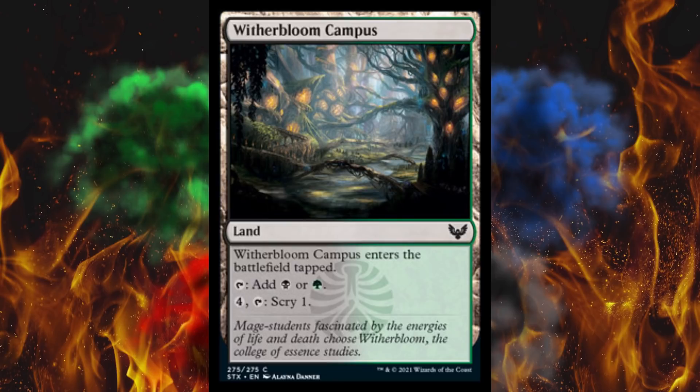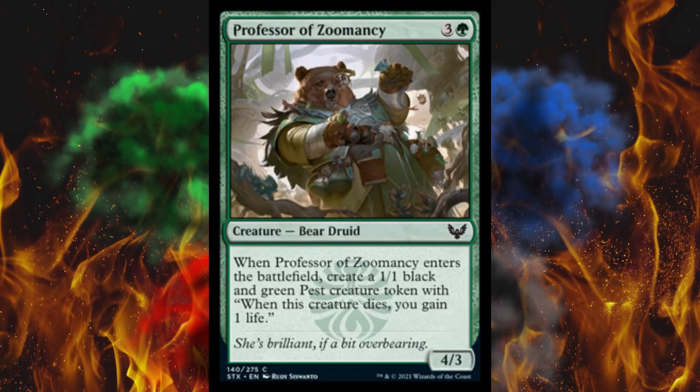Next up, Witherbloom Campus — another pay land for Strixhaven, no surprise. Then we've got Professor of Zoomancy — he's mixed up some chemicals to go to war with Goldilocks. It's a 4-cost 4/3 bear druid. When Professor of Zoomancy enters the battlefield, create a 1/1 black and green pest creature token that gains life on death. Not terrible, but for 4 and green you can do way better.